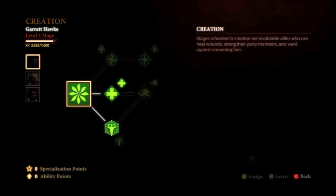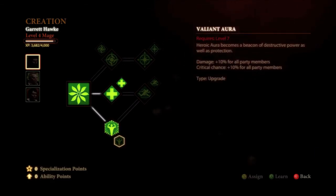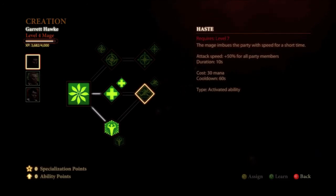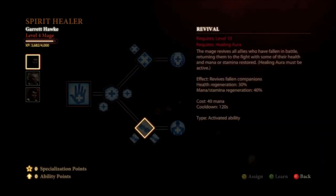We're going to get Valiant Aura, which just increases upon Heroic Aura at level 8. And at level 9, we're going to go up here and get Haste, which increases attack speed for all party members for 10 seconds — this is great for boss battles, really great spell. Now we're going to go back over to Spirit Healer and get Revival, which is just your resurrection spell — you grab allies off the ground so they're not hurt anymore. That costs 40 mana and has a really long cooldown.